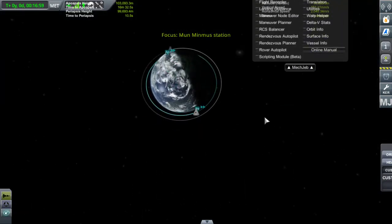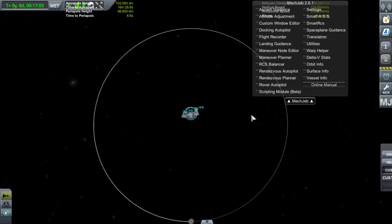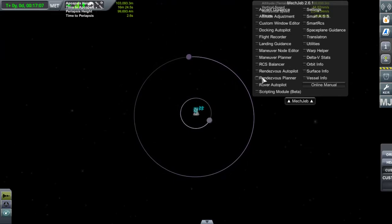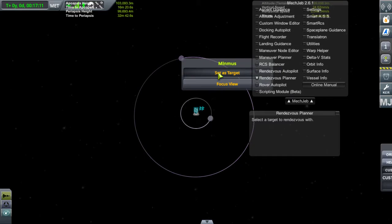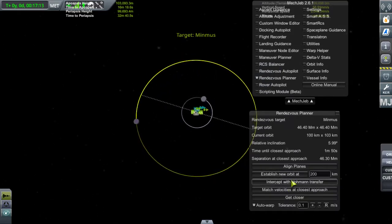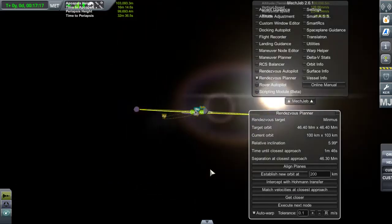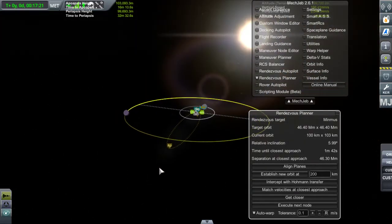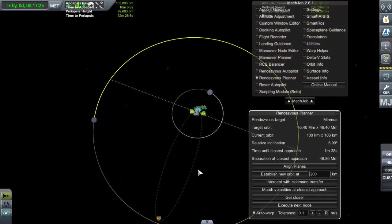Direction... Allez, un petit coup de transfert de Hohmann. Minimus est par là, donc il devrait shooter à peu près par là, je pense. Intercept, Hohmann Transfer. On va choper ça. On lâche pas au meilleur endroit, mais c'est pas grave, on fait une petite correction pour s'aligner un peu sur son orbite plus tard. Execute next node.